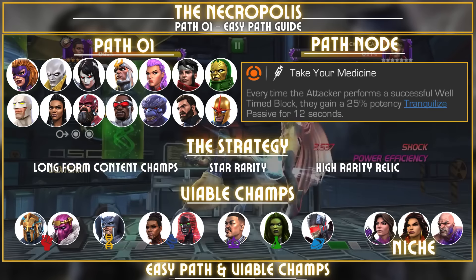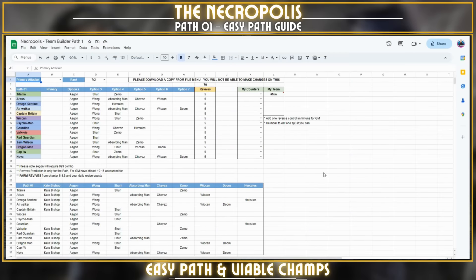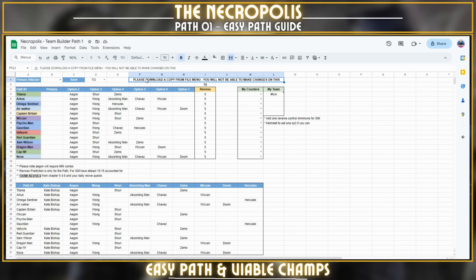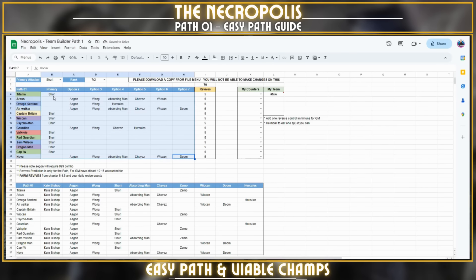Here is a quick team builder to help you plan your path. You won't be able to make changes on the shared one — go to File, make a copy for yourself. The builder shows the path defenders and the options to counter them, plus a revive counter. Select your primary attacker — options include Kate Bishop, Aegon, Wong, and Shuri — and it will show which fights your primary attacker can handle.